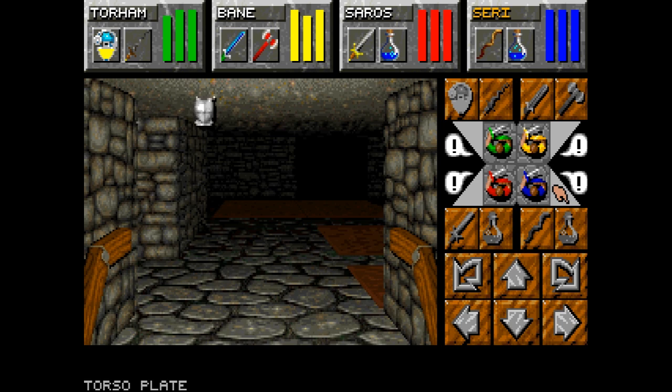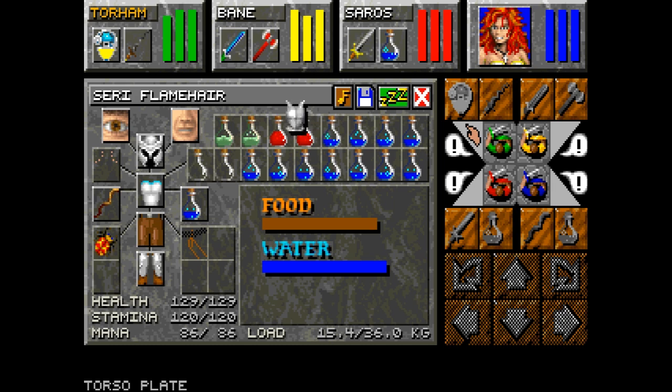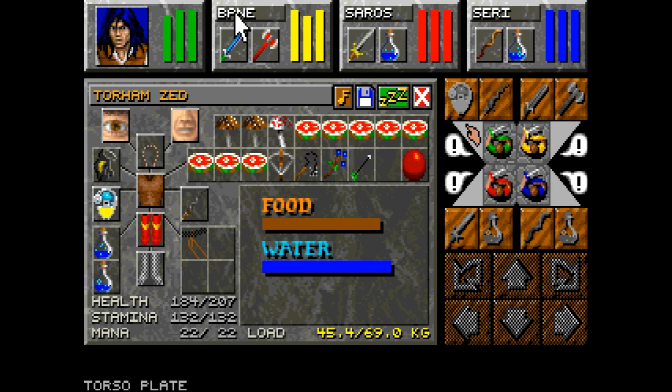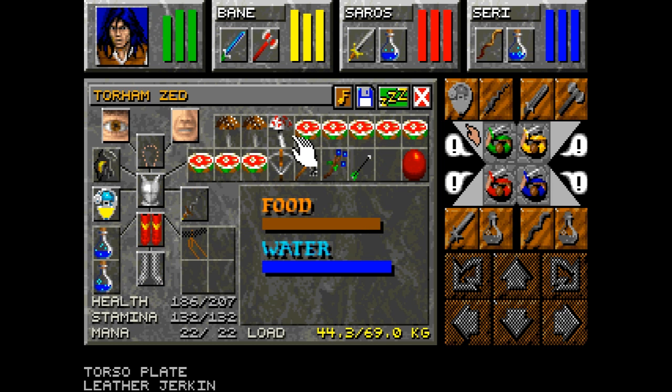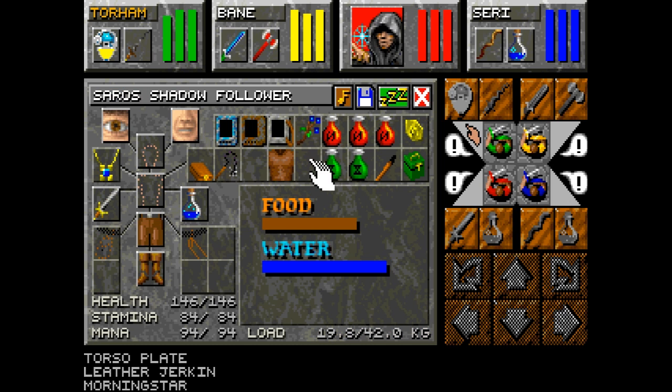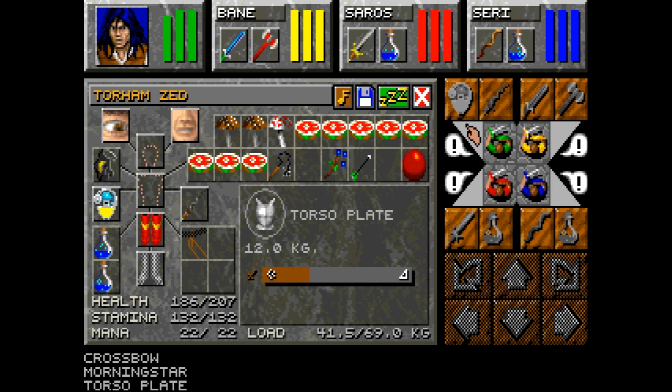We got some torso armor which I'm going to hold on to. Torham, you carry that. I think there's actually a full set of this armor down here. Just trying to figure out encumbrance — Torham is decently armored now and we got him some torso armor.